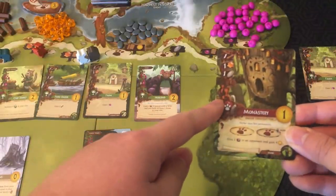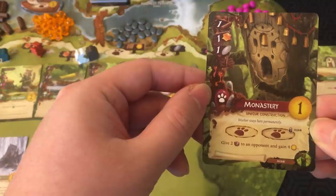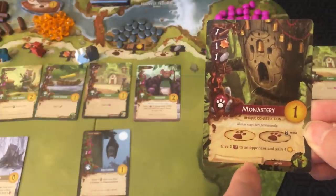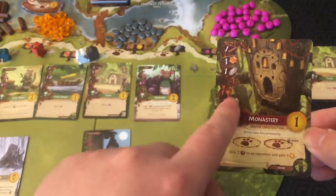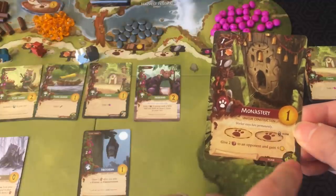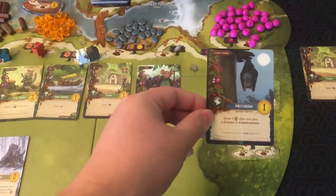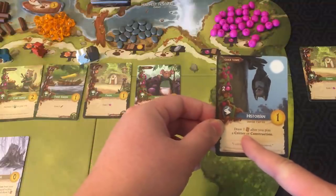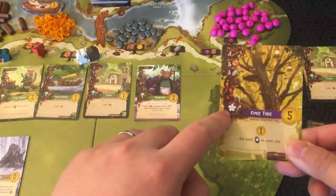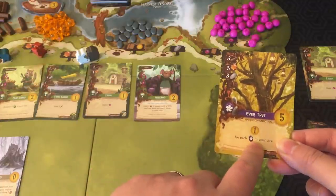Red destination cards are actual locations you can visit, like the Monastery. With the Monastery, you can give two resources to an opponent and gain four points — and the worker that goes here stays permanently. Note that this card lacks the open sign, so only your workers can go here, though if you have the Monk in play you can use this space as well. Blue governance cards give you a bonus after you play certain types of cards — if you have the Historian in play and play critters or constructions, you get to draw a card every time. Purple prosperity cards are end-of-game bonus cards; for example, the Ever Tree gives you one point for each purple card in your city.